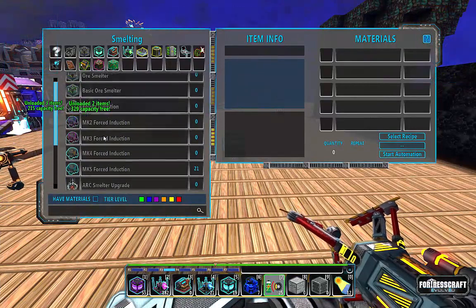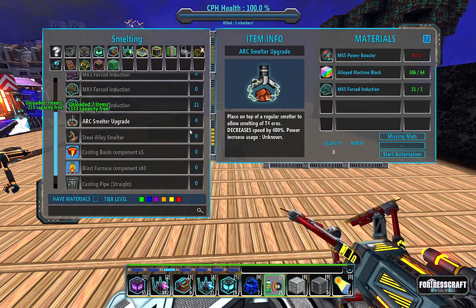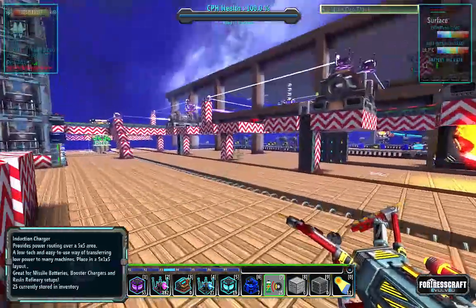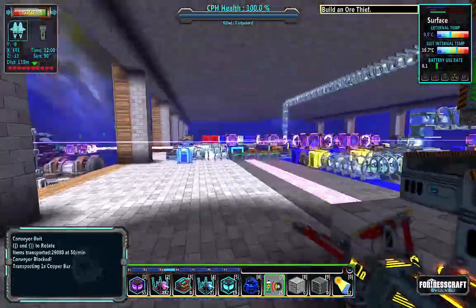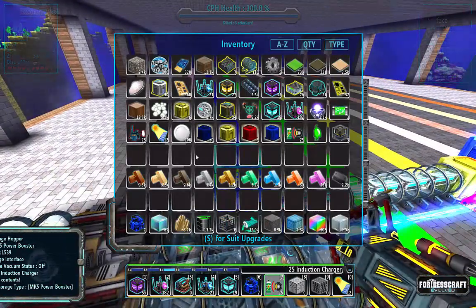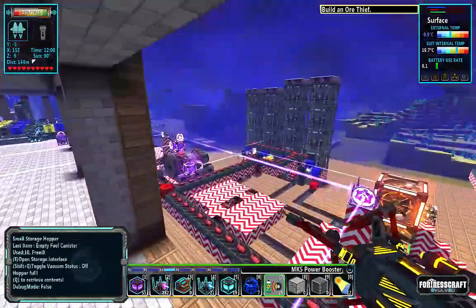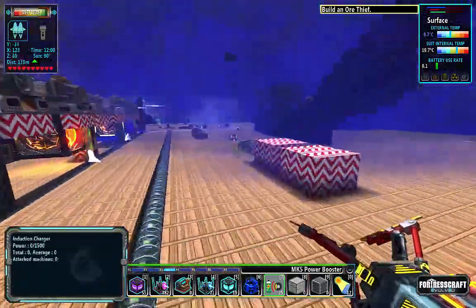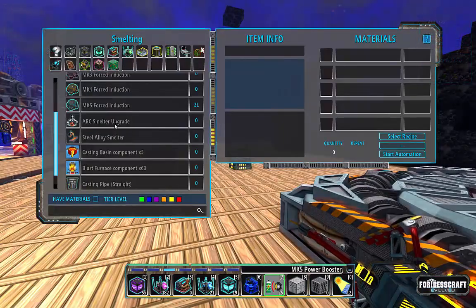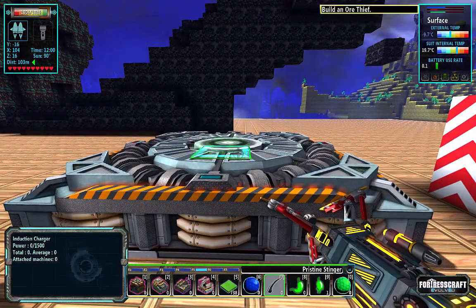We are going to have three ore smelters with three of these arc smelter upgrades. Because I've already got the forced induction, I now need six of the Mark 5 power boosters, and I have the inventory space — I've been cleaning up my inventory a little bit. So I should have enough for six: one, two, three, four, five, six. And then one, two, three — bingo. Let's place these down.